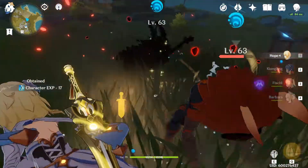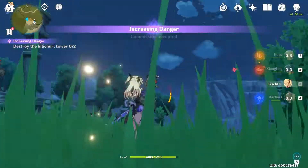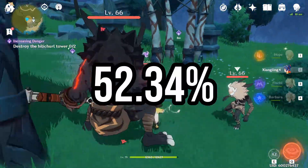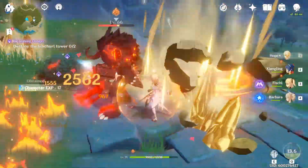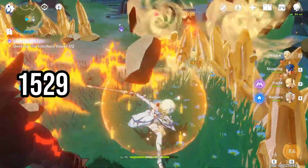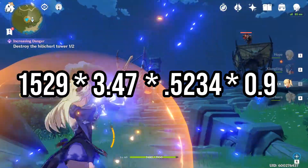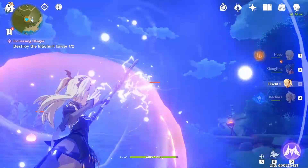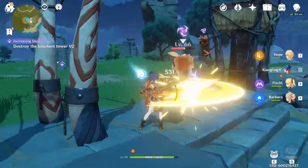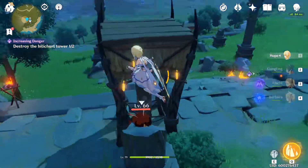Let's try to calculate everything using the exact values in this situation, including damage bonus percent and enemy res percent. We'll first calculate the damage reduction between a level 79 character versus a level 63 enemy — this turns out to be 52.34 percent. I also have no damage bonus in this clip and hilichurls have a 10 percent res to elemental damage. The new equation is 1529 times 3.47 times 0.5243 times 0.9. The enemy res is simply 1 minus the percent resistance, or 1 minus 0.1 which is 0.9. Plugging this into a calculator gives 2499.27 — exactly how much damage we did in the clip.